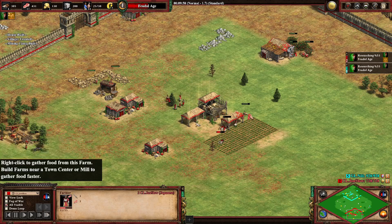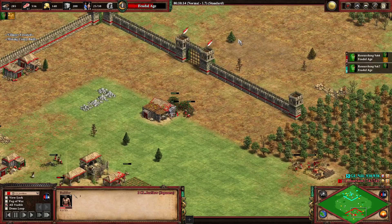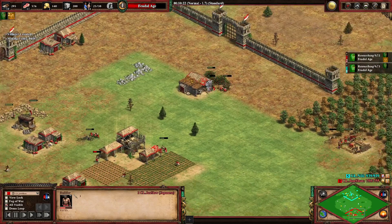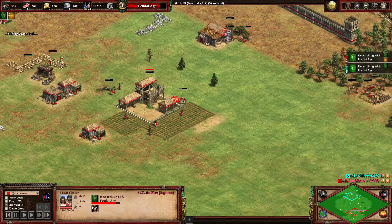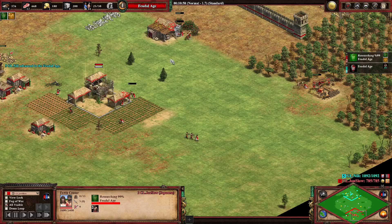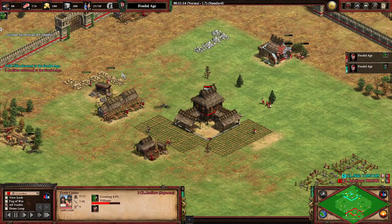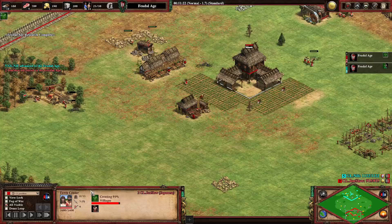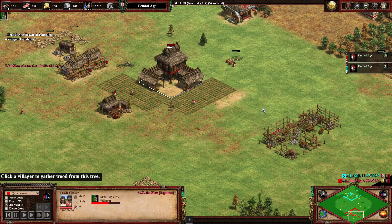You can add farms when the food runs out. I always do farming with injured villagers so that in case a scout gets into your base, you don't lose important villagers. Also add one more on wood here. Market and blacksmith is the way to go on the open. We had two more on wood — we'll see what happens after we click up.